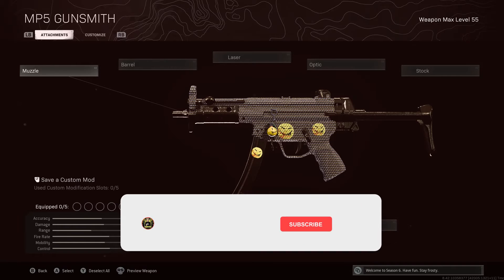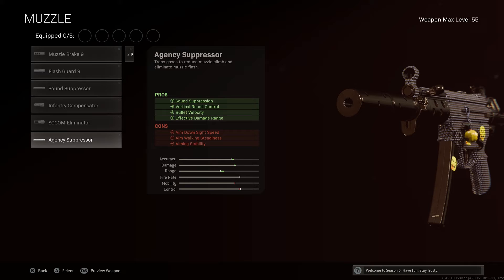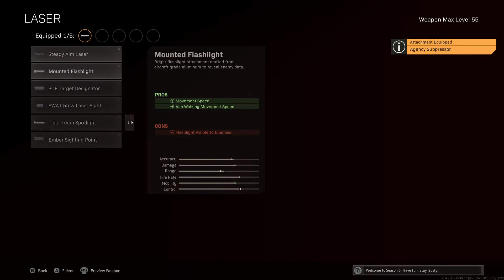For the muzzle, go with the Agency Suppressor. We don't want to give away our position when firing, so you'll get sound suppression so you won't be heard as much. You'll also get assistance with vertical recoil control making the weapon much easier to control, bullet velocity meaning your bullets travel faster to ensure hit detections register quicker, and your MP5 will be more effective at range.